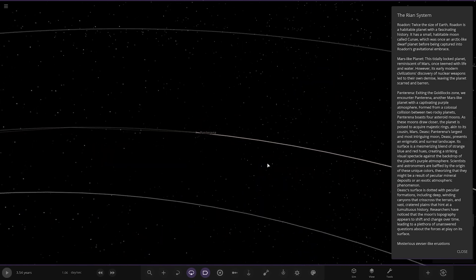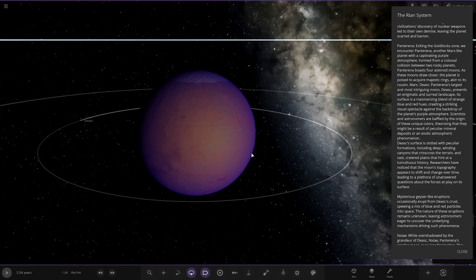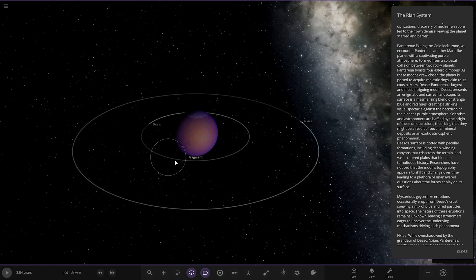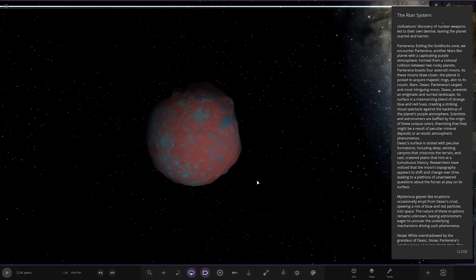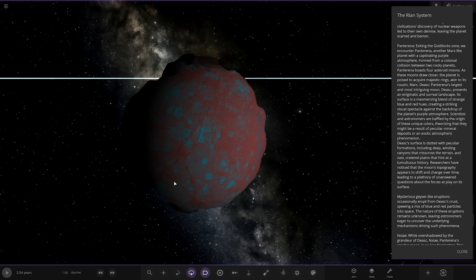Looks like we've got this one over here — Pantarina. Exiting the goldilocks zone, we encounter another Mars-like planet with a captivating purple atmosphere, formed from a colossal collision between two rocky planets. It boasts four asteroid moons. As these moons draw closer, the planet is poised to acquire majestic rings akin to its cousin Mars. So Disque — the largest and most intriguing moon — presents an enigmatic and surreal landscape. Its surface features a mesmerizing blend of strange blue and red hues, creating a striking visual spectacle against the backdrop of the planet's purple atmosphere.